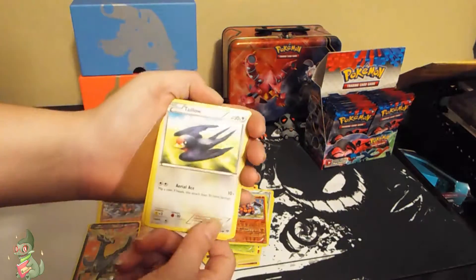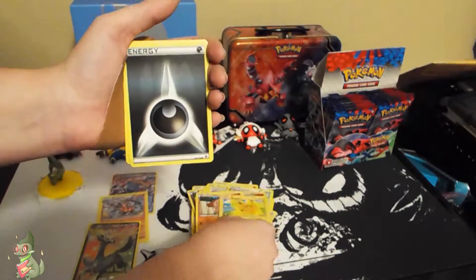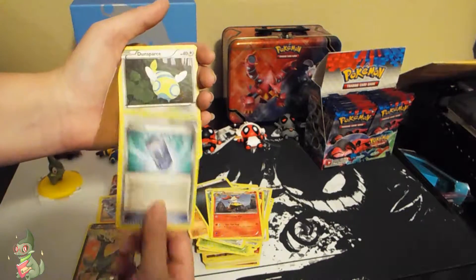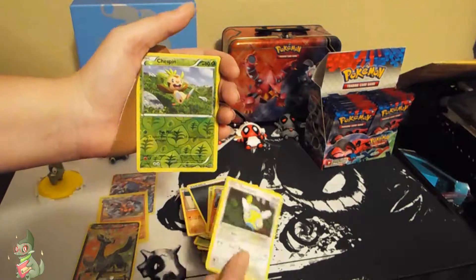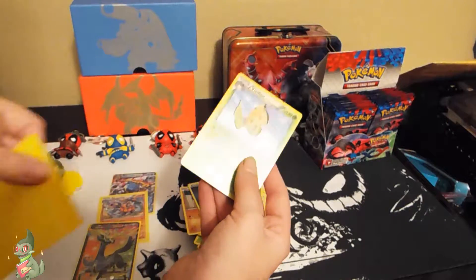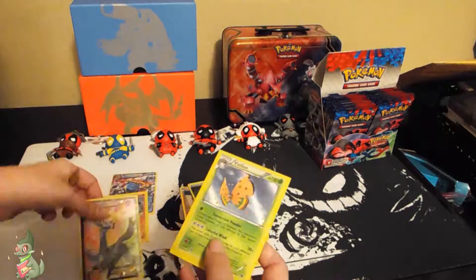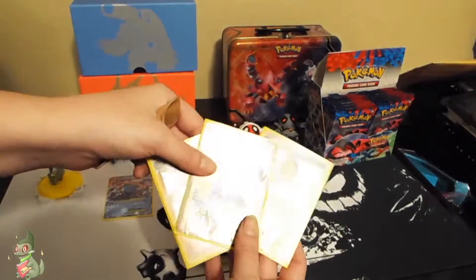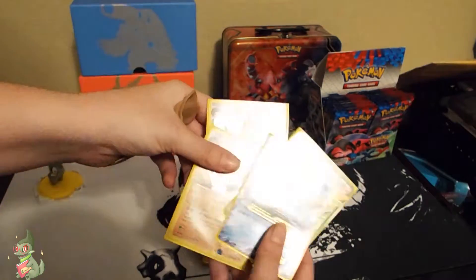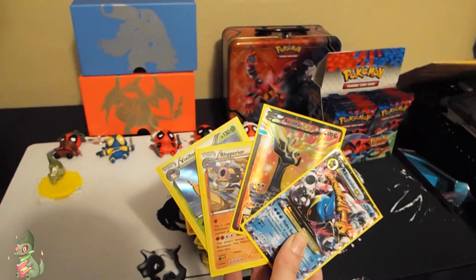Let's get into it. I have a Tailow, a Timbur, a Pikachu, a Dark Energy, a Weedle, a Braixen, an Oddish, a Dunsparce, a Chespin, and a Vivillon holo. Not a bad start — a Full Art in the first packs? Pretty good. And an EX. So yeah, two holos and two EXs — can't complain too much.